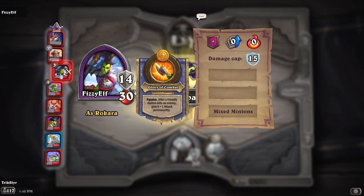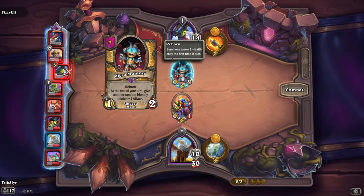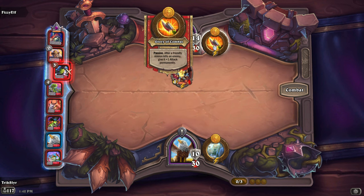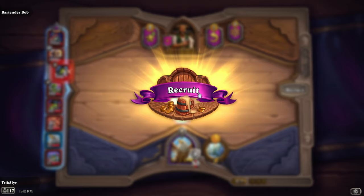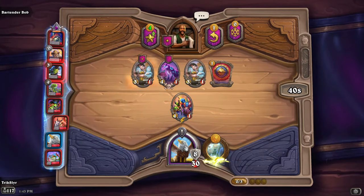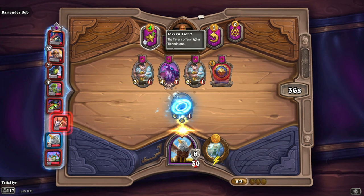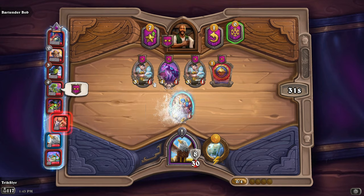Into the match we go — we have Rokara, who has a Micro Mummy, but I'm pretty sure I beat that. And by beat that, I mean lose to it. Oh my god, the passive — that's pretty strong. Two damage to my face. We move to round two. We'll drop a Murloc wave and then go to level two. Surf and Turf and so on.